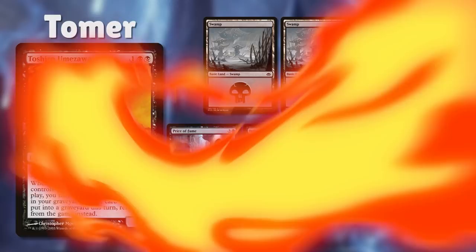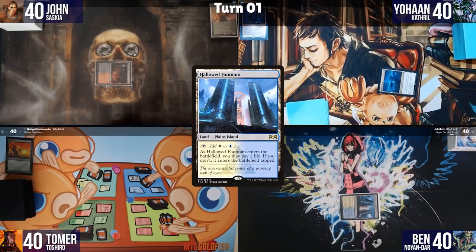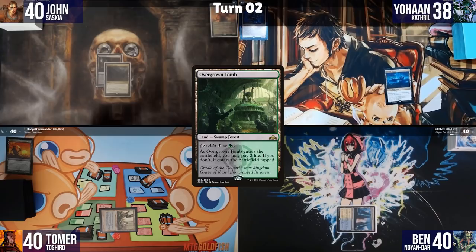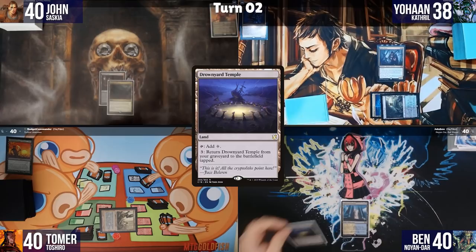I play a Blood Crypt tapped and pass. Johan plays Indotha Trium tapped and passes. Ben plays a Hallowed Fountain tapped and passes. I play Polluted Mire tapped and pass. John plays Command Tower and passes. Johan shocks for Overgrown Tomb, then plays Grim Flayer.